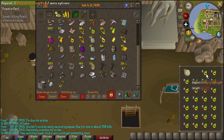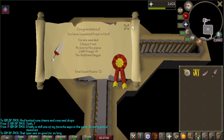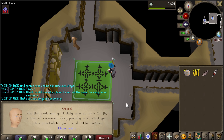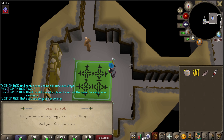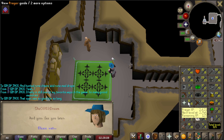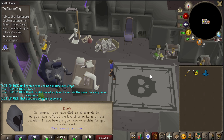It feels so nice to have dueling rings and games necklaces this early. Going to do Priest in Peril — I need to mine some rune essence first — and then start working on agility. Priest in Peril is complete, unlocking Morytania. We got a lot of prayer XP — over double what we previously had from just Restless Ghost — putting us at 15 prayer.